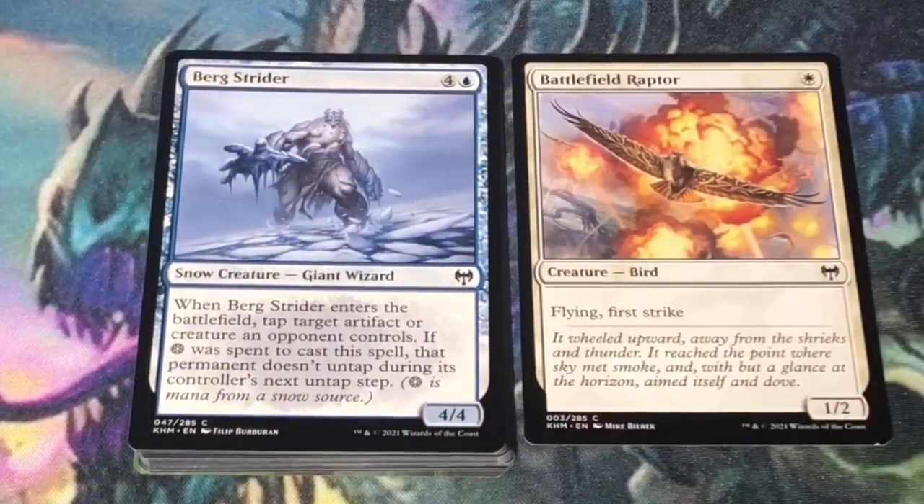Next is Bergstrider — 5 mana, 4 and a blue. Snow creature, giant wizard at 4/4. When Bergstrider enters the battlefield, tap target artifact or creature an opponent controls. If snow was spent to cast this spell, that permanent doesn't untap during its controller's untap step. This card works out pretty well in a slightly aggressive blue-red, possibly blue-green strategy.